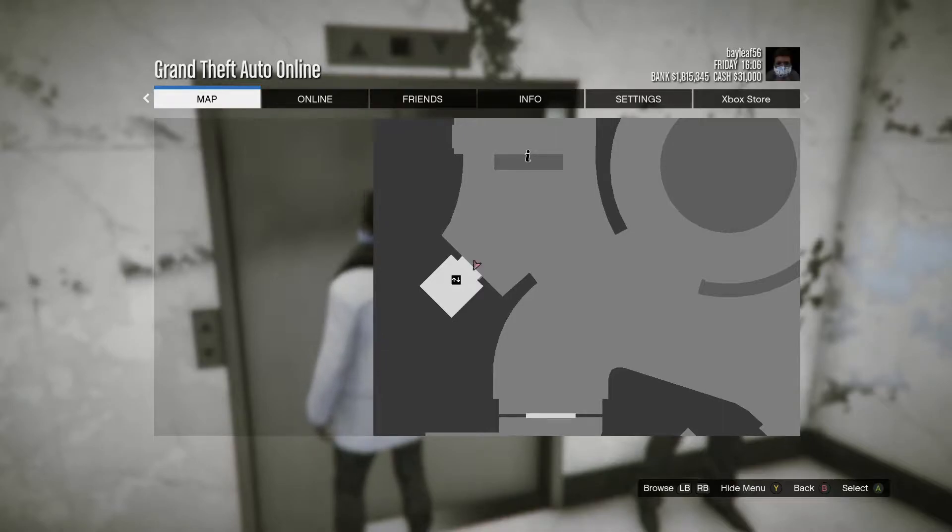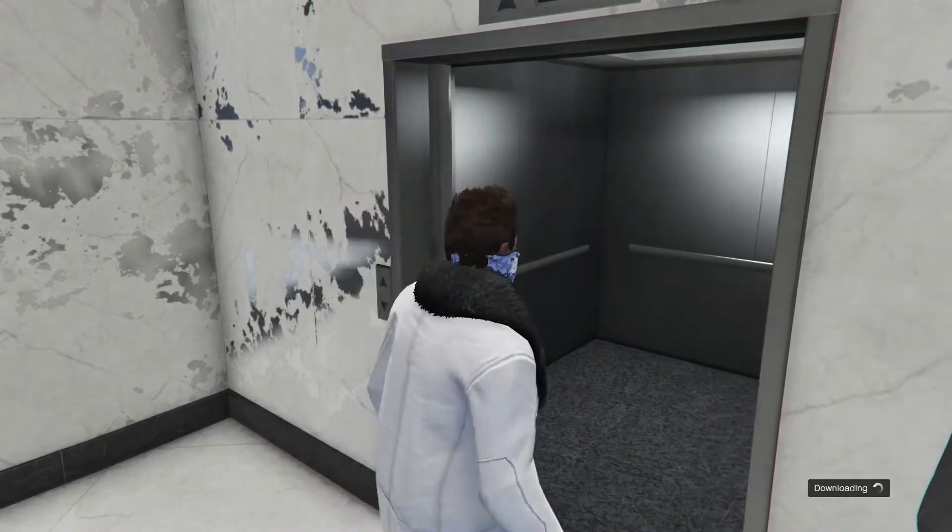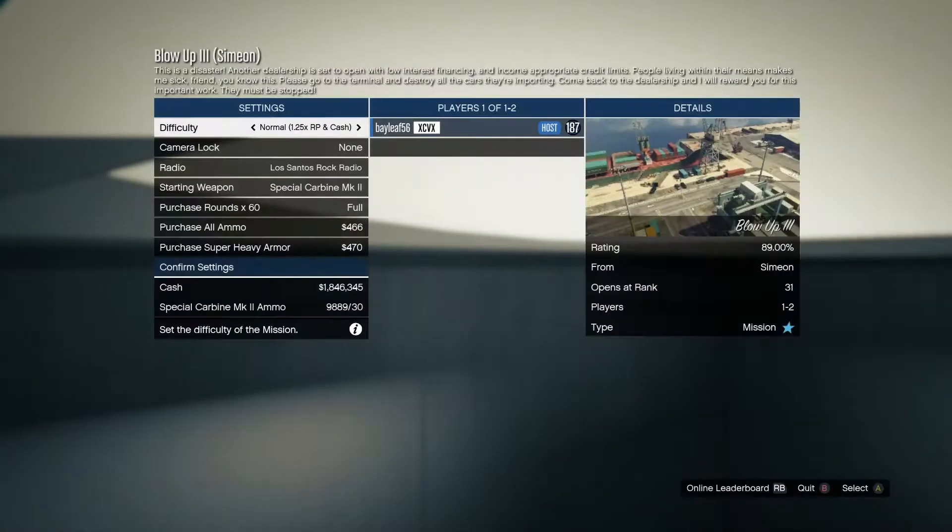Now you want to hold your pause menu, and as soon as you let go of your pause menu you want to press A. You should hear a little click in the background. If you hear that, press B to get off the pause menu, and as soon as you press B just spam A a couple of times.